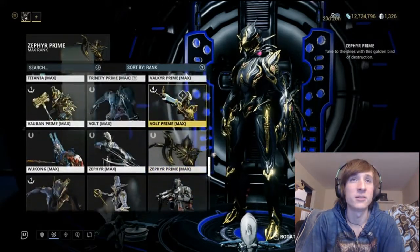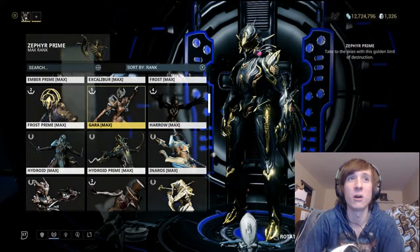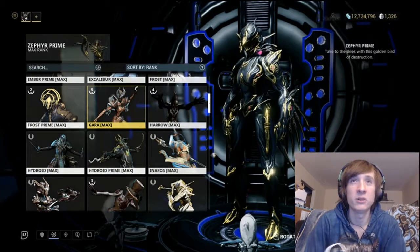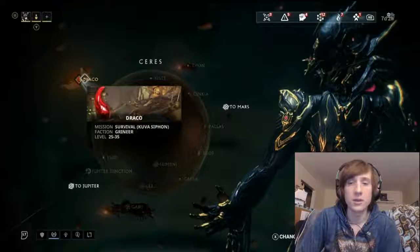So you could use Zephyr, Nova, Harrow, or possibly Gara with her Mass Petrify ability. But I'm just going to be using Zephyr, because like I said, this is really easy.